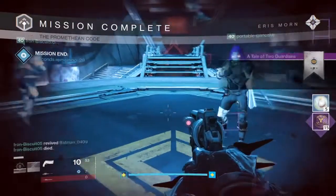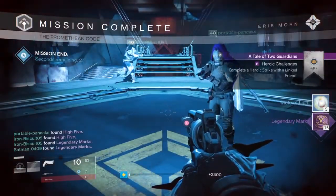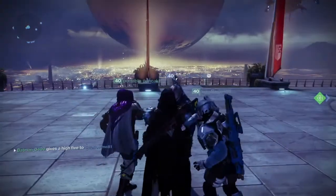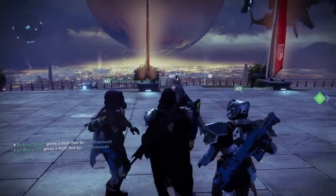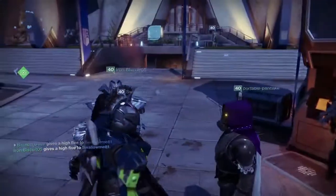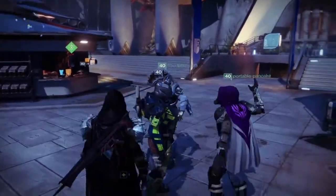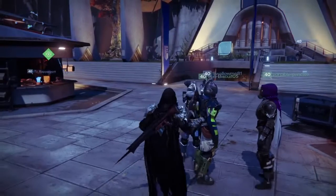Step five is Pushing Back the Darkness — complete a daily heroic story mission with a linked friend. This is where the steps are getting a little bit harder because you're going to have to help push them to get better gear for a higher light level. The reward was the high-five emote.